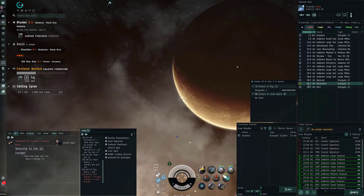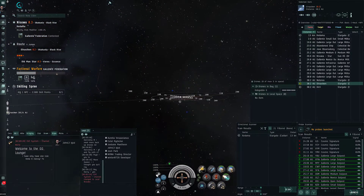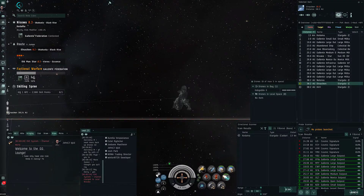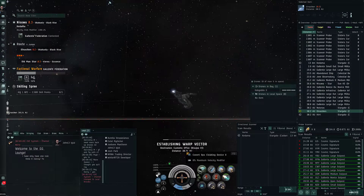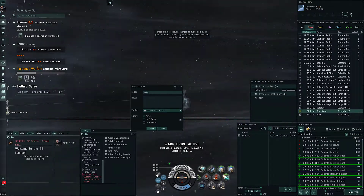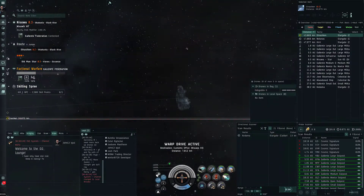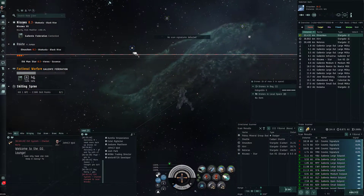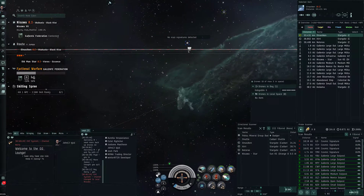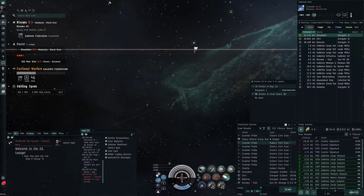Nothing on D-scan - lots of signatures. Let's do this all-in-one shot. Let's go to this customs office at 100, drop probes, cloak up - make a safe spot just in case. A badger and a shuttle - looks like an NPC hauler. Now we're 33 off and nothing on D-scan so far, so we'll keep an eye on the gate while we're doing this.